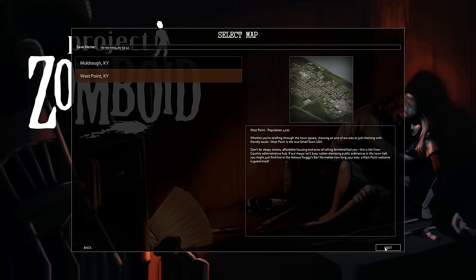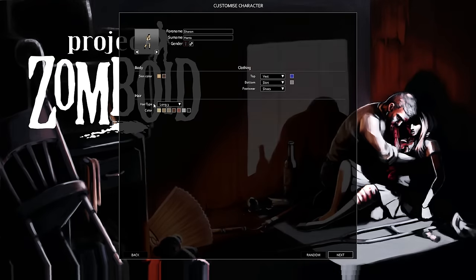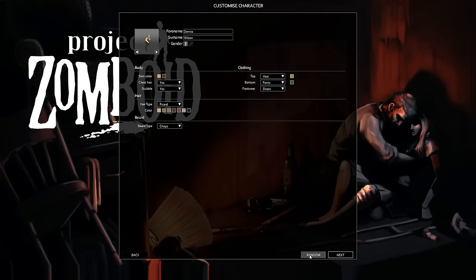We're going to start in West Point. We did a woman last time, so let's randomize. There we go — grizzly dude. Dennis Wilson. Nope. Sea Archer Wilson.